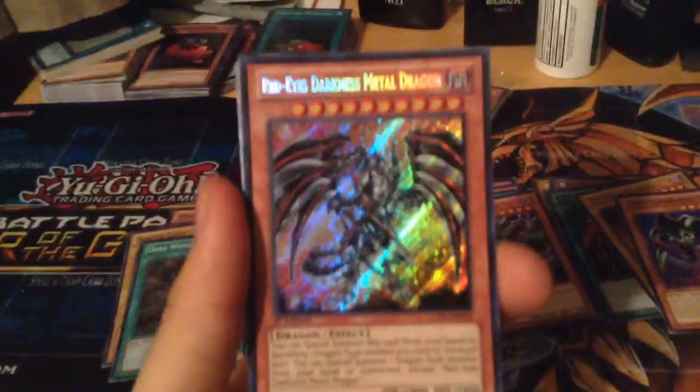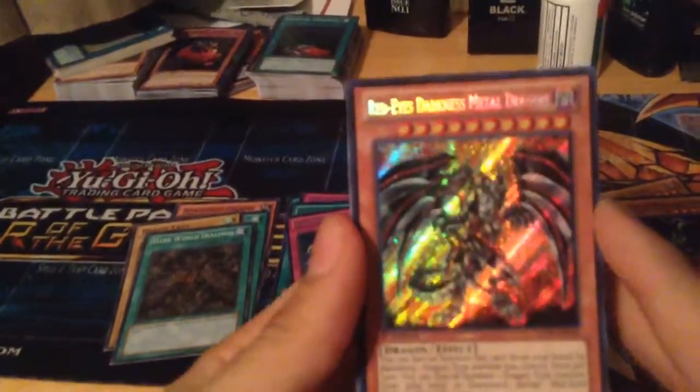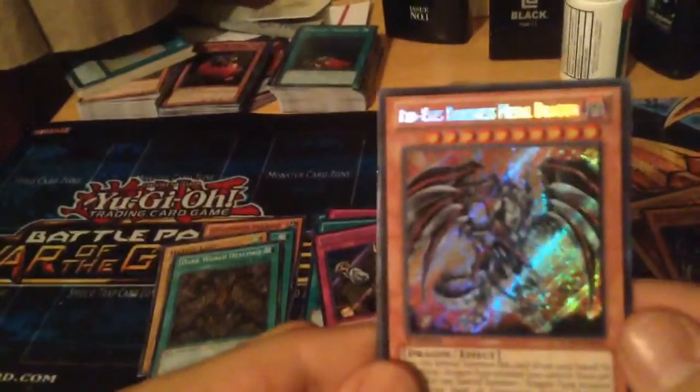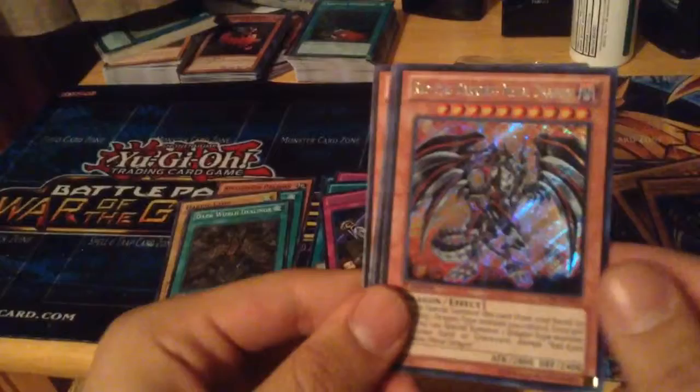Another Brawn — nice! Red Eyes Darkness Metal Dragon! I know you guys have been asking for him — this is my fourth one. I'm considering trading it because I want to have three in my binder and I have one in my deck right now, so this will be the third one in my binder. Maybe if I get another one I will trade it, but I'm debating it. Yeah — Red Eyes, Baby Chick, Flame Swordsman.